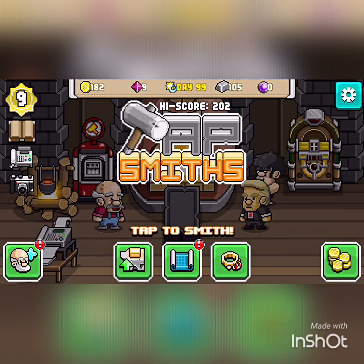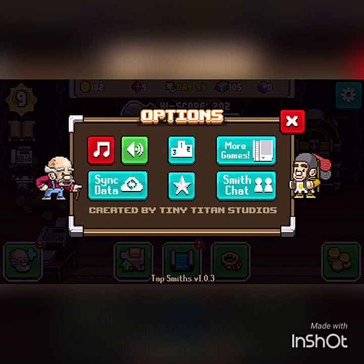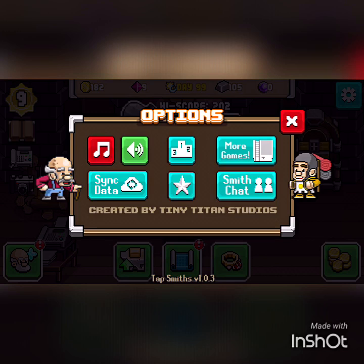Okay, so you'll want to go to this menu and click the little Settings icon in the top right corner. And you'll want to click Grandpa Jeb, then click the Squire twice, and then Grandpa Jeb twice. And then you've unlocked Secret Number Six, Secret Menu, and Titansmith.